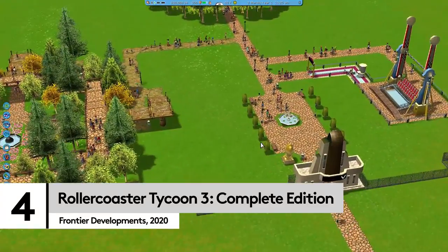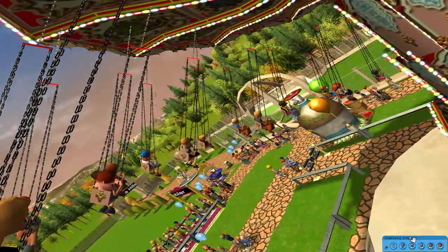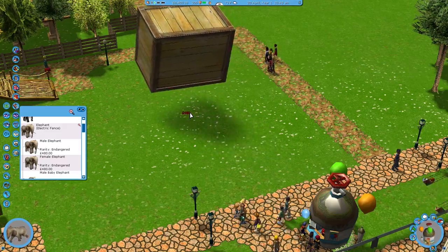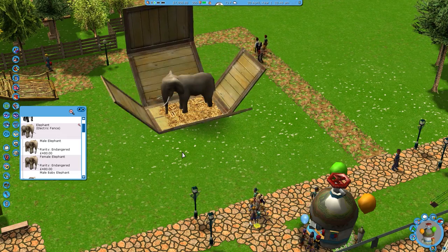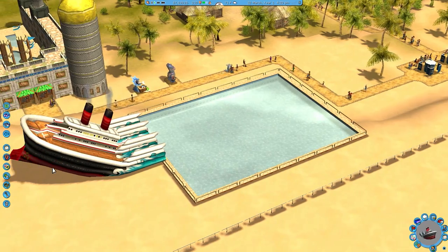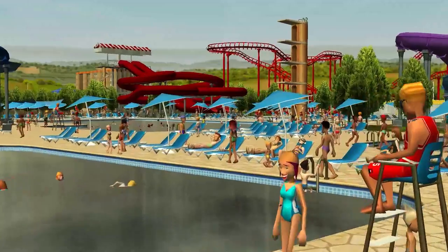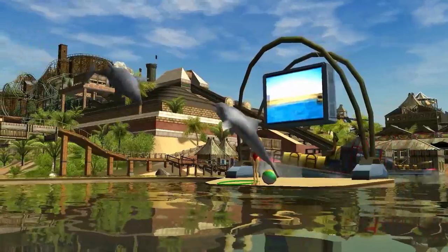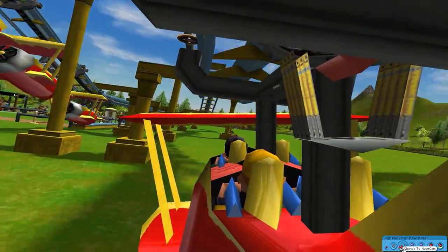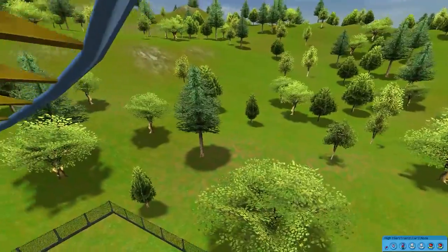Roller Coaster Tycoon 3 Complete Edition — we've missed you. It's been unavailable on Steam for a couple of years, but the classic theme park builder is now back in 1080p for 2020. That 'complete' add-on means that both DLC packs — Soaked and Wild — are also included, bringing water parks and animal exhibits, as well as building roller coasters with enough G-Force to make your visitors — or, well, peeps — feel like they're being crushed into small cubes.